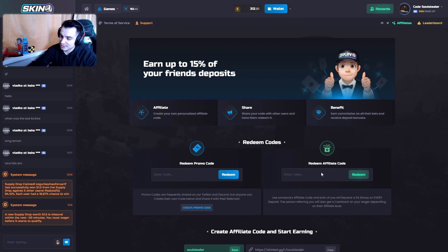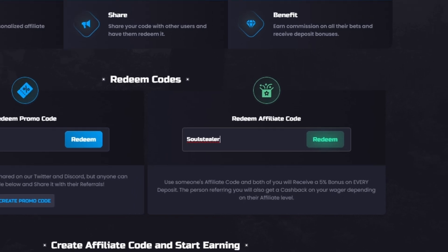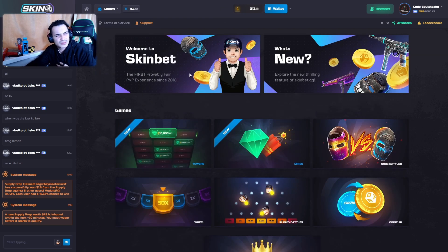Before everything else, make sure to redeem the affiliate code — steward — right here is where you redeem it. I'm giving daily free battles with any deposits. I'm also doing a giveaway right now for a free battle — you just need to deposit $70.